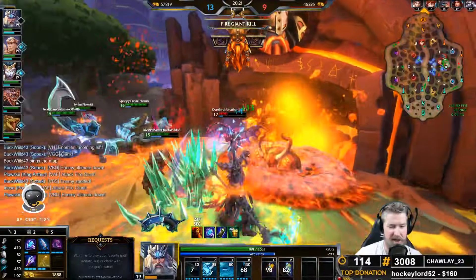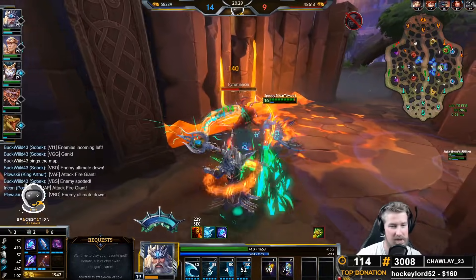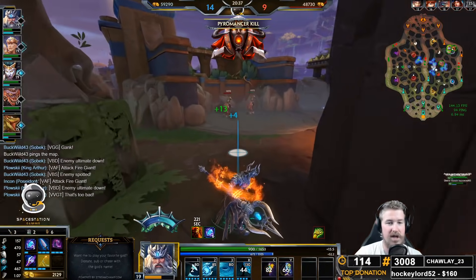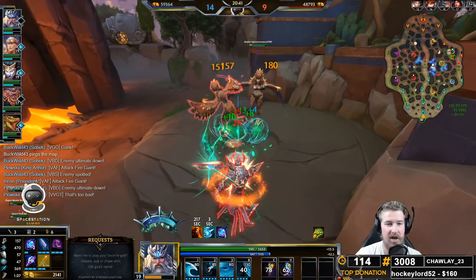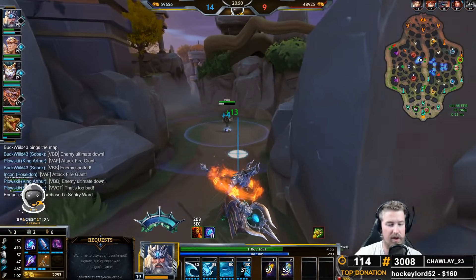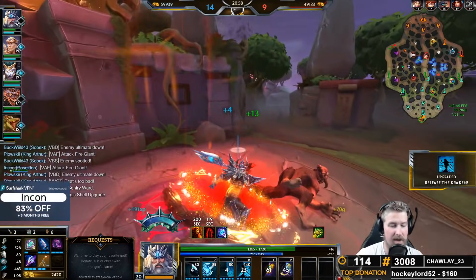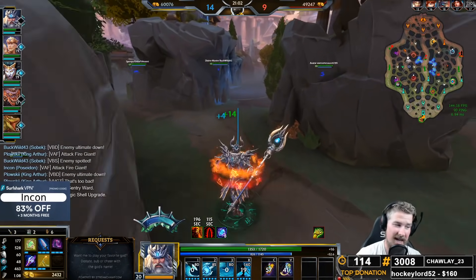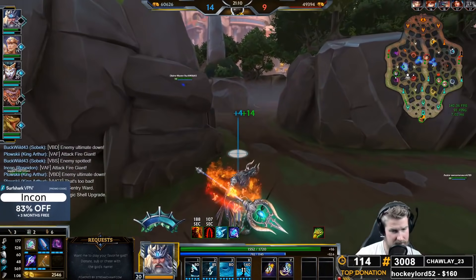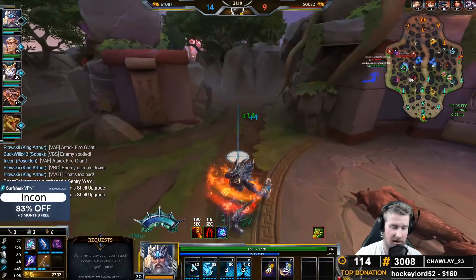I'm going to use my Kraken right here to secure the Fire Giant. For our objective secure, in a perfect world on Poseidon for the best potential secure — that was just a raw Kraken, but you can actually do it better as long as you have your cooldowns up. How you want to perfectly secure an objective on Poseidon is: have the Whirlpool already on the floor and proccing, then throw out the Kraken, and right when your Kraken goes off you spam your one so that way your Kraken, Whirlpool, and one are basically all hitting at the exact same time. Try to utilize the Kraken and one together — kind of like how on an Eset you'd use her ultimate plus Spirit Ball to secure.